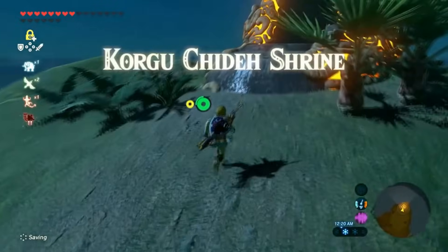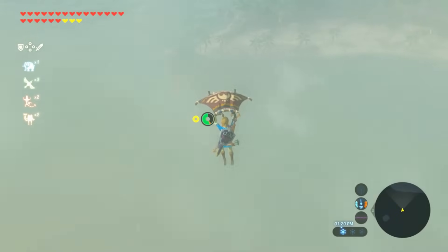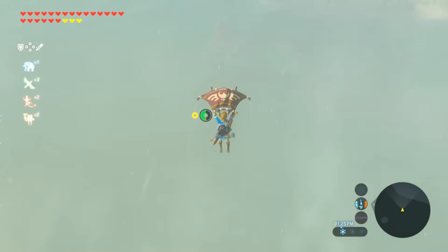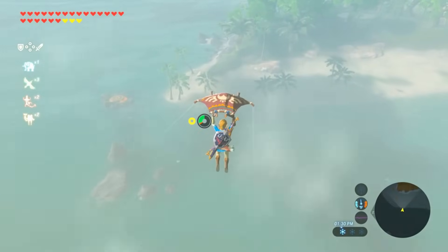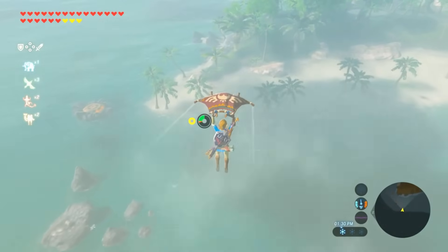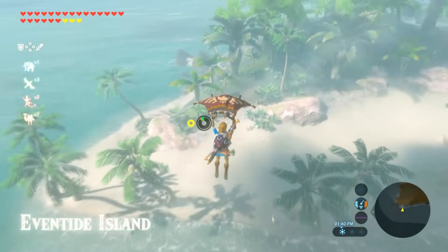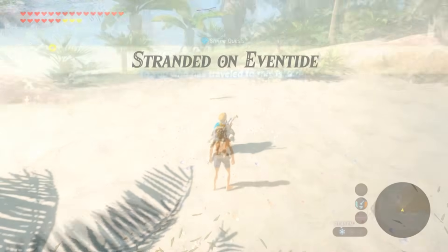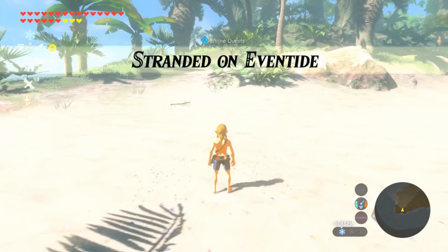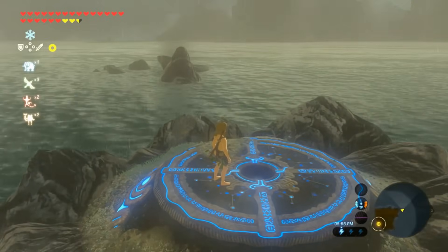Number 2 — Shrine Korgu Chideh, Eventide Island. This shrine doesn't need an introduction because it's one of the coolest and most talked about things to discover in the game. If for some reason you haven't actually visited this island, located in the south east of the map, turn the video off right now and go there. Eventide Island is basically a traditional survival island. As soon as you land on the shore, you're stripped of all your equipment by some apparently very powerful but kinda dickish Sheikah monk, meaning you have to take on the island with whatever you can scavenge on it. To unlock the shrine, you've got to find 3 Sheikah orbs and place them in 3 altars.